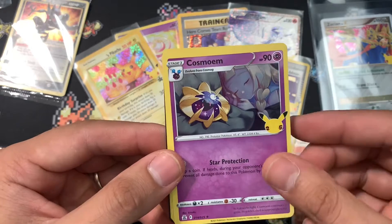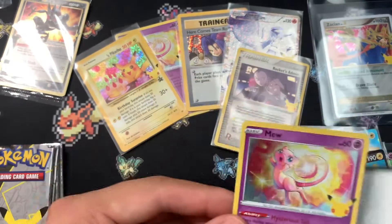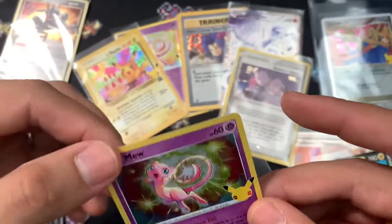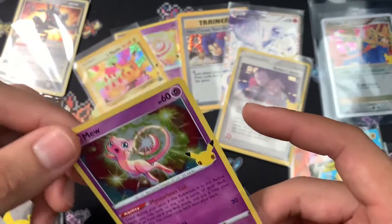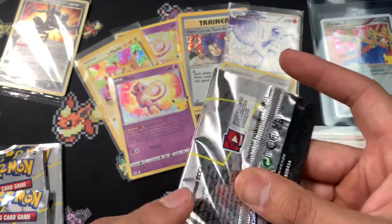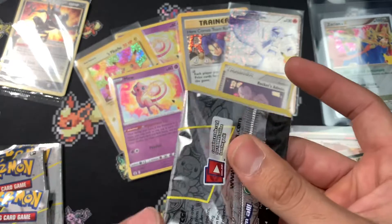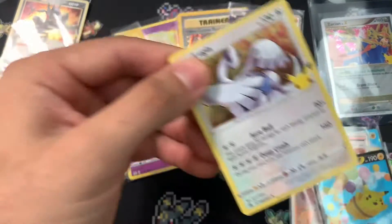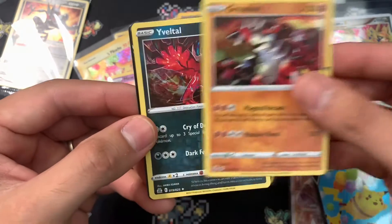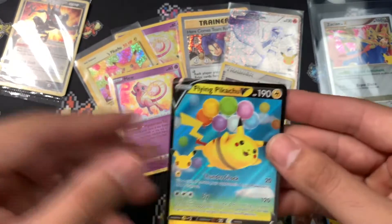Cosmo, Xerneas, and a Mew — I'll take that Mew happily. Next pack, we've been going through this very quickly. Come on, something good — Charizard maybe, Gold Star Umbreon hopefully? Nope. And a flying Pikachu — another flying Pikachu.